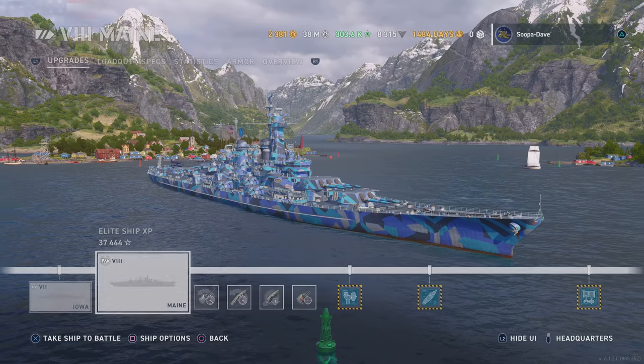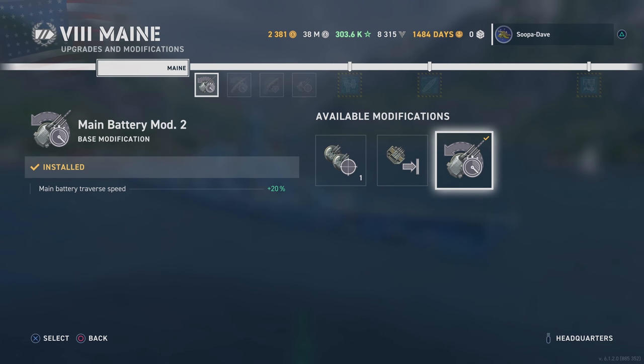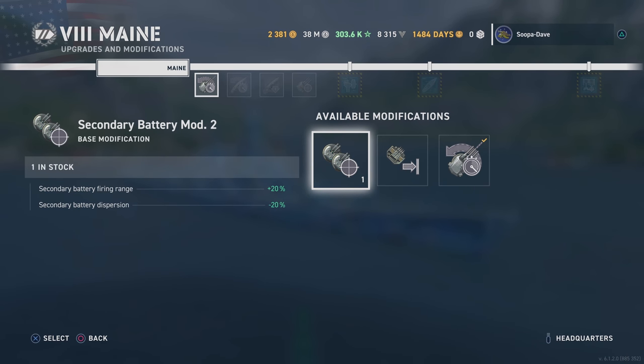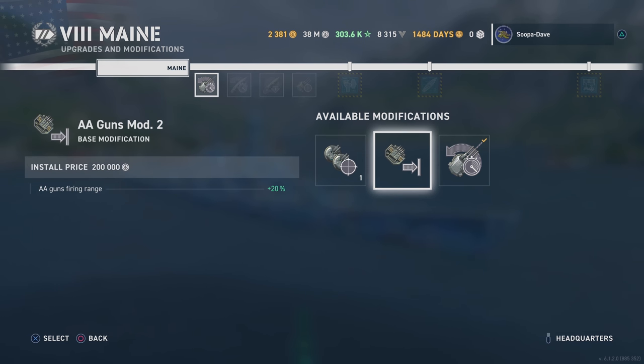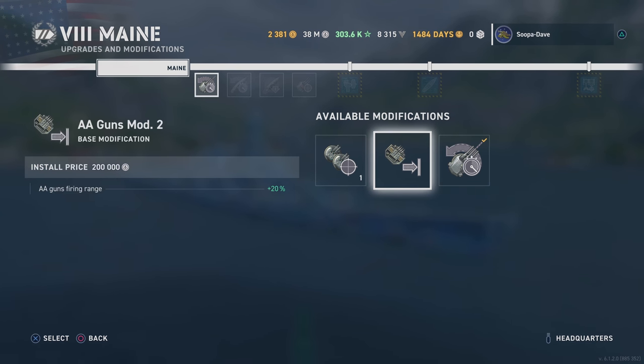For the first mod slot, main battery mod one. You could use any of these mods — this was my first ever tier 8 ship and I rushed this line quickly, but if I were to go back now I would probably take either the AA range or the secondary, because these turrets turn pretty well at sub-30 seconds, which is respectable for a battleship.